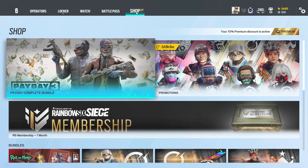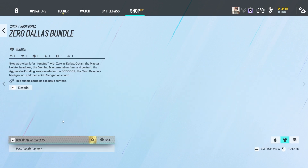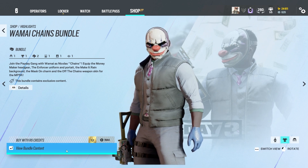Today we're looking at the new Payday 3 collaboration on Rainbow Six Siege. This collab brings two new bundles to the store: one for Zero and one for Wamai. The bundle for Zero is the character Dallas from Payday, and the bundle for Wamai is the character Chains.